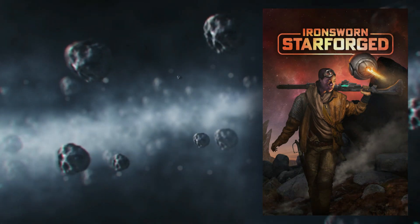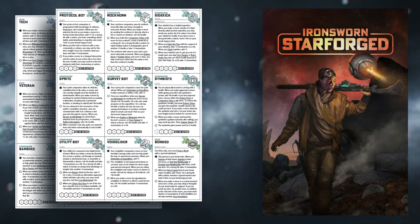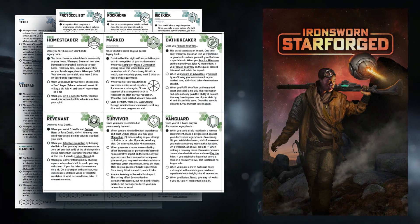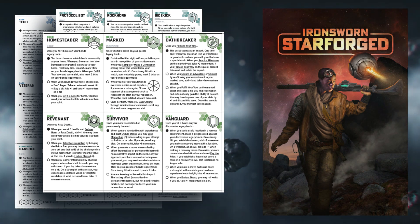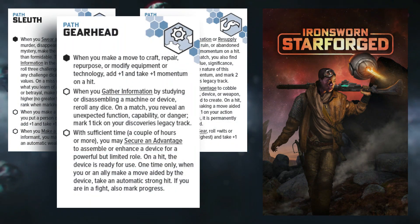We also have companions such as combat bot, banshee, protocol bot, or symbiote. And we have deeds, which we will not typically start out with — deeds are something you gain through gameplay, through the various tasks or objectives that you may or may not complete. For the final path, my character will be choosing gearhead, given his engineering background. Gearhead will grant us a benefit when we craft, repair, repurpose, or modify equipment or technology.